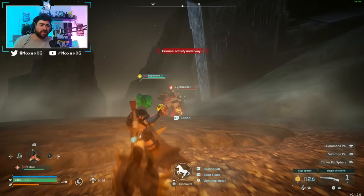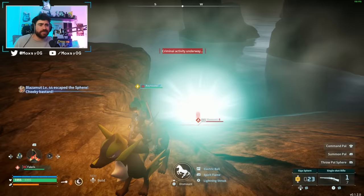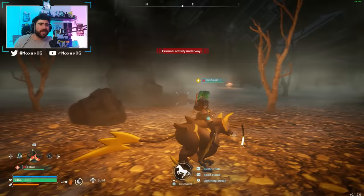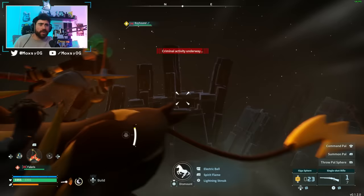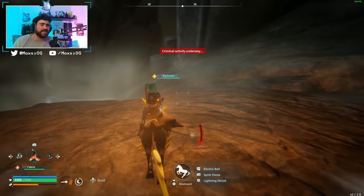I didn't bring any hyper spears so my chances of capturing Blazomut are basically slim to none. I threw a ball at him — and the guards didn't wake up — so coming here at night is pretty chill. You can also come during the day and catch the daytime pals, just make sure you do it without arousing suspicion. If you do get caught trying to capture pals, I recommend going up to a high place on your flying mount and just chilling up there — they will not be able to reach you. You can wait out the trespassing timer. The more you fight them, the more difficult the spawns will be, so just go somewhere high and wait it out.